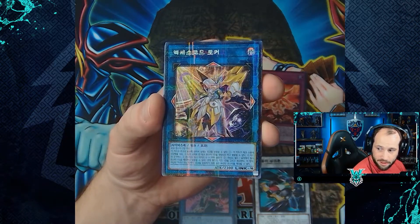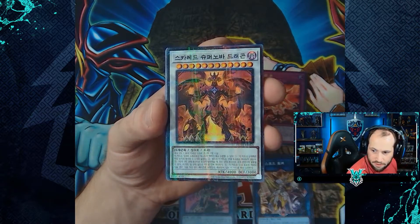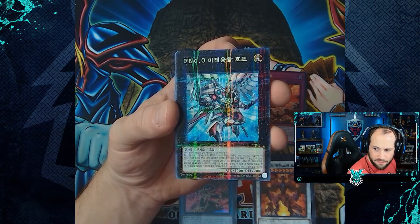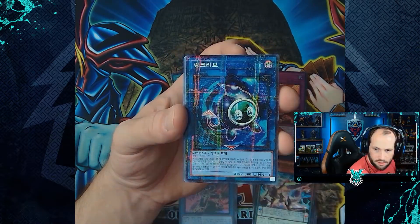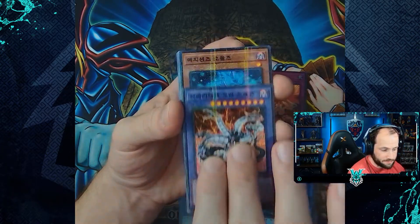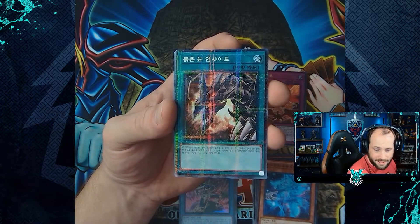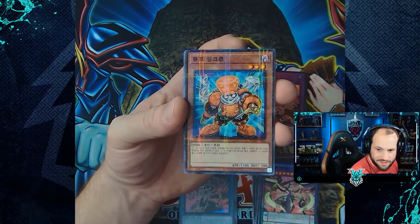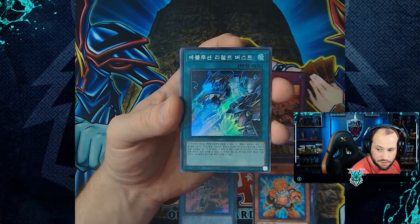Our second bundle, starting with our Parallel Rares: Access Code Talker, Red Supernova Dragon, Number F-Zero Utopic Draco Future, Super King Dragon Dark Worm, Link Kuriboh, Chimeratech Over Dragon, Magician's Soul, Red-Eyes Insight, Supreme King Z-Arc, Junk Synchron. Now into our Super Rare, Ultra Rare, and Ultimate Rare cards.